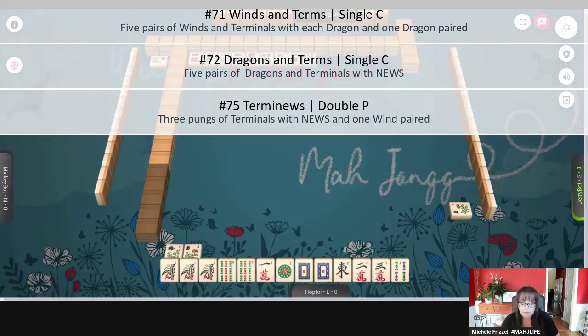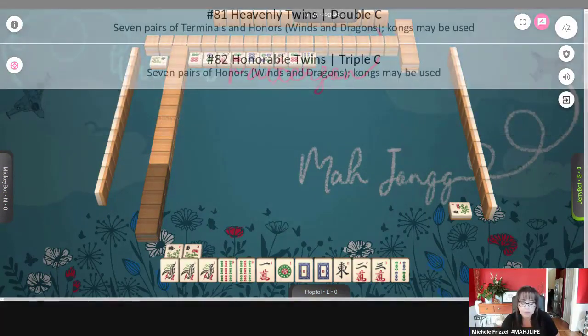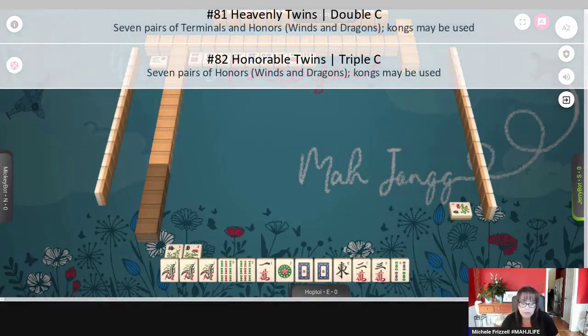When you play pair hands, like for example heavenly twins or honorable twins — number 81 and 82 on page 26 — you can use kongs. So if we get the one bam, right now we have a pong. We might be able to play a pair hand and use the kong.